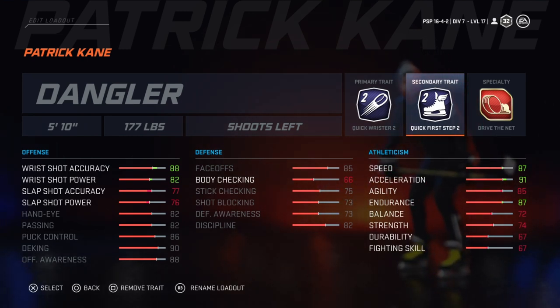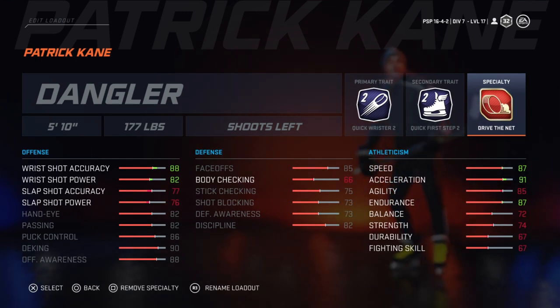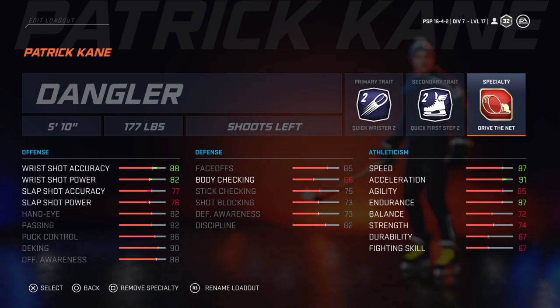Pretty much, the final is just drive the net. This build for Patrick Kane is more of that — get in deep, get around the defenders, and put on a quick little wrist shot or a little special deke to get in there.